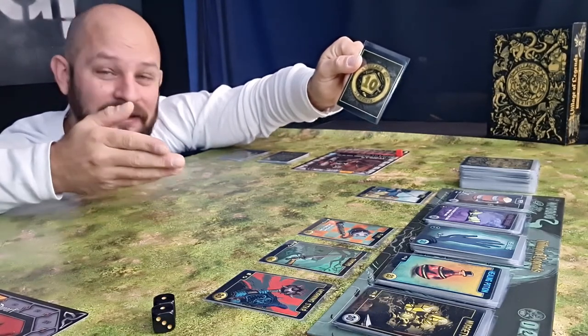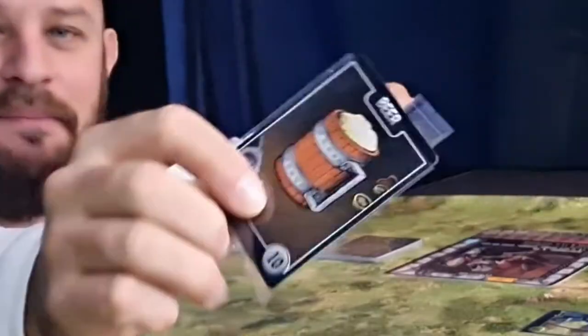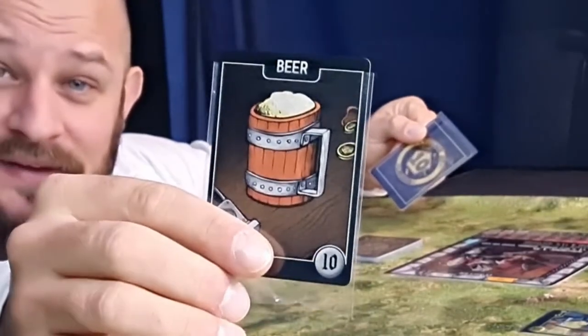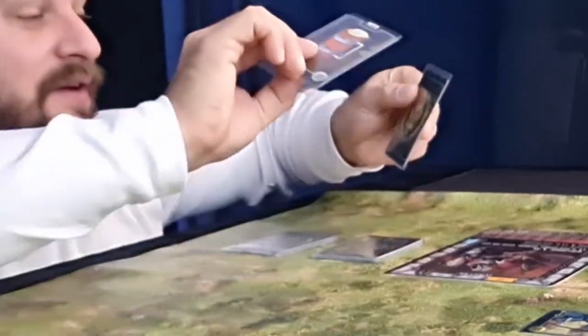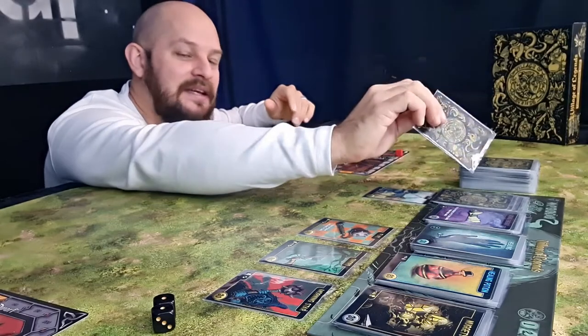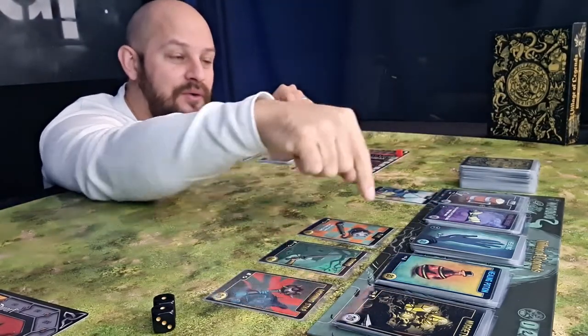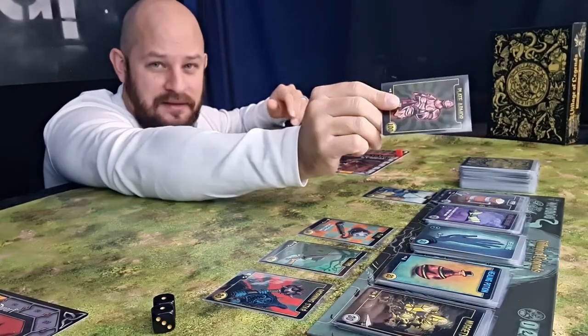They still have one money card left, meaning they could buy another card with a value of 10. A beer card, for example, has the value of 10, so this player gets to buy that card as well. Now we need to refill the market immediately by flipping up the beer card and refilling the bottom row from the main pile.